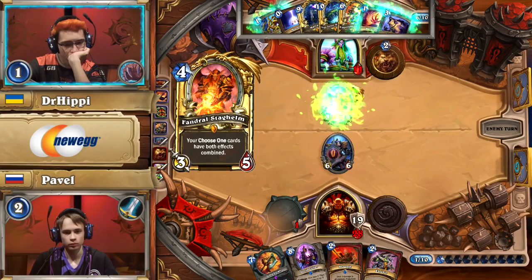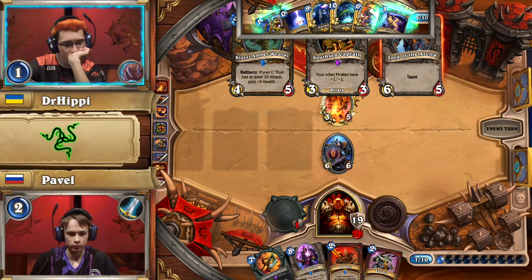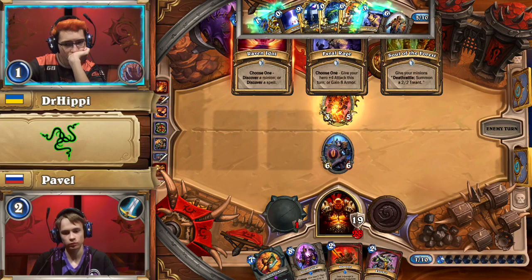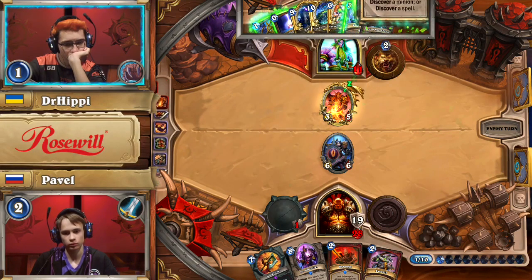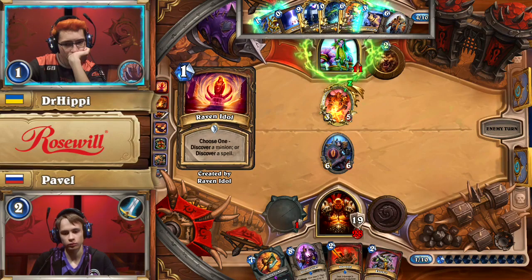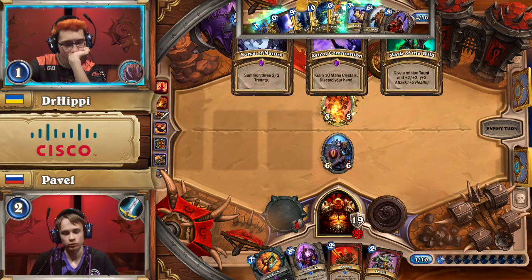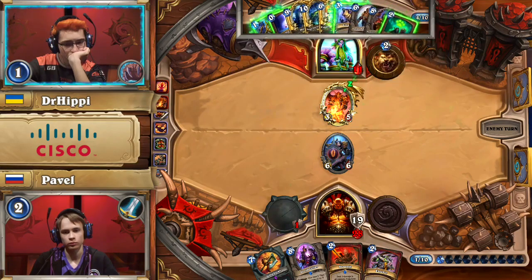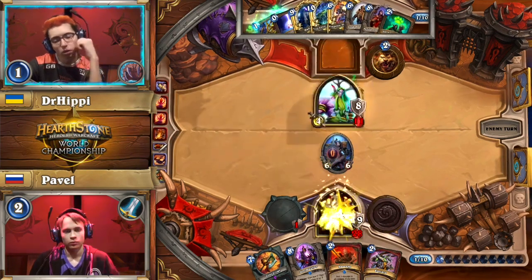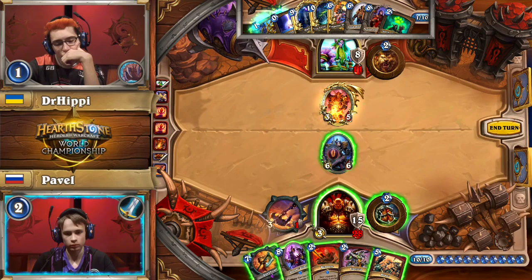Still a lot of threats that Dr. Hippie can present, and he might find more with Fandral plus Raven Idol. Klaxi Amber Weaver — Pavel would love one of those. Lord of the Arena is just the most powerful. Another Raven Idol — he's comboing off here. That's another cheap spell to fuel Yogg. The scary thing for Dr. Hippie is that the Shield Bearer survived and got a hit in — he's taking a lot of damage. Medivh the Guardian comes up — a very powerful card if the game goes long.